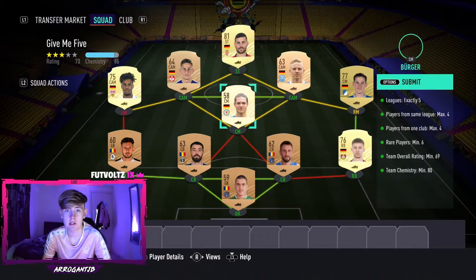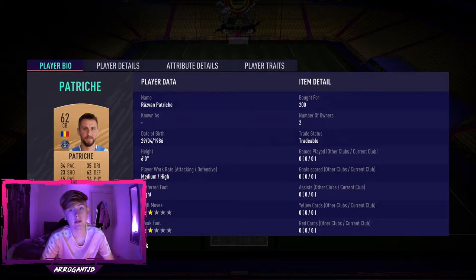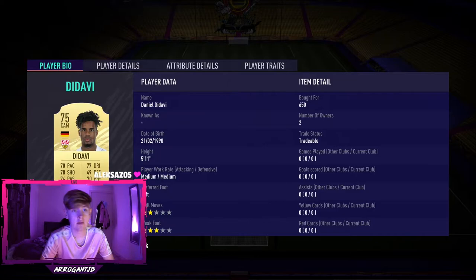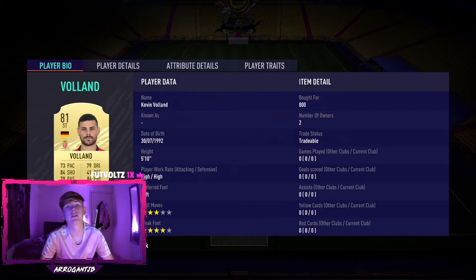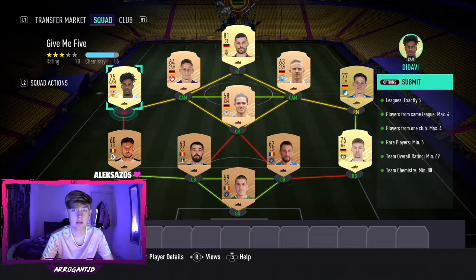We've got the Give Me Five SBC completed right here, and you can see the team that we are using. Running through the prices quickly: 200, 700, 200, 200, 200, 750, 400, 650, 200, 200, and 800. Obviously you can use this as a template if you want to search around for your players.